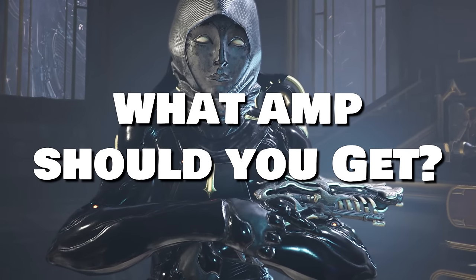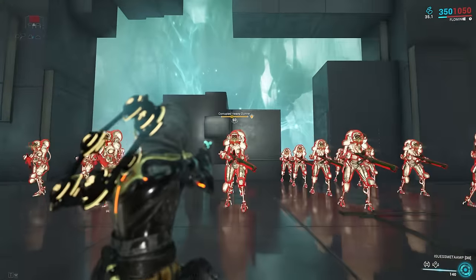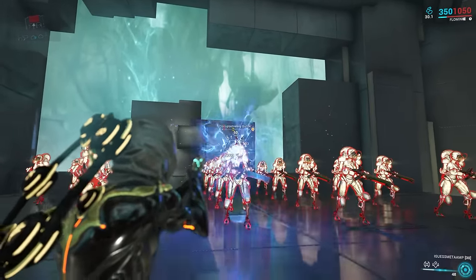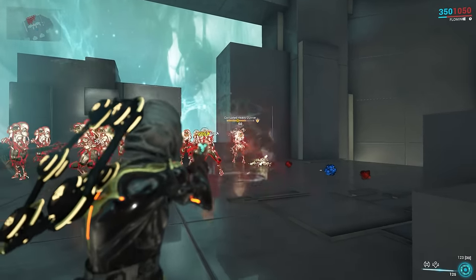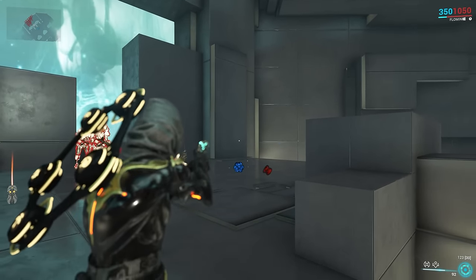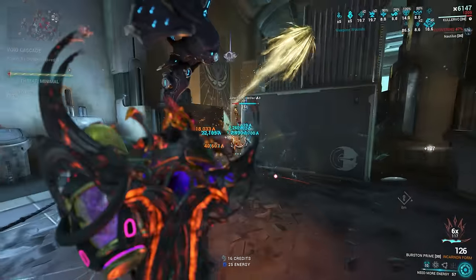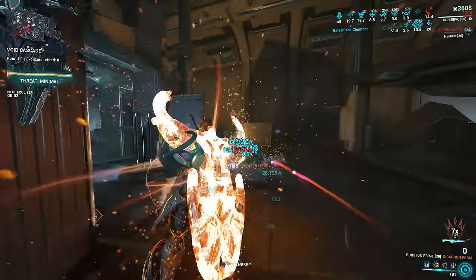So what amp should you get if you are a beginner? You want to get the 1-2-3. The 1-2-3 consists of the Raplak Prism, the Shraxen Scaffold, and the Loren Brace. The Raplak is a semi-auto prism that shoots out a very accurate beam and does a decent amount of damage. The Shraxen Scaffold shoots out a grenade that explodes on impact and does decent AOE damage, although it does explode quite close to you. The Loren Brace gives easy extra critical strike chance and status chance.